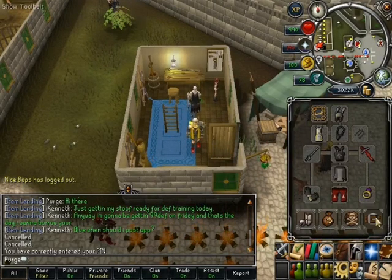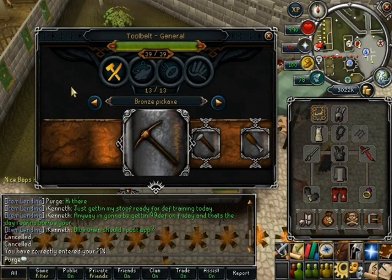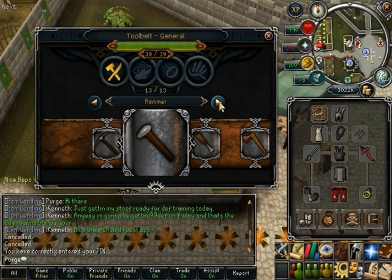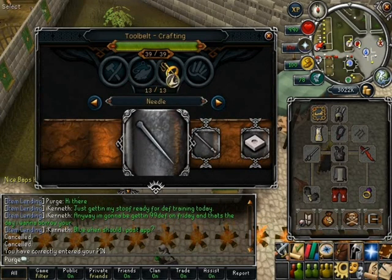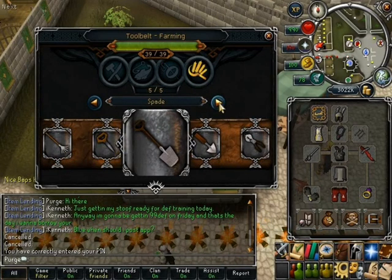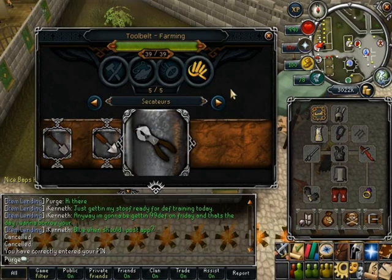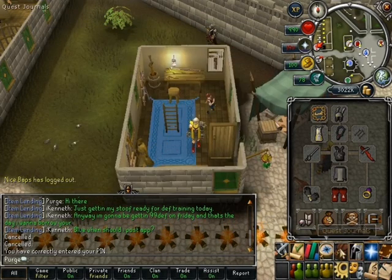If I go to the worn equipment screen and click this icon, it's called the Tool Belt. You get a nice interface, and the tool belt can hold a total of 39 tools across many categories. In General you've got pickaxe, hammer, chisel, hatchet; in Fishing you've got crayfish trap, fishing rod, small net, big net; in Crafting there's needle, glassblowing pipe, amulet mold, bracelet mold; and in Farming there's rake, seed dibber, spade, trowel, secateurs. As long as you have tools in your tool belt you can always use them wherever you need them, and they work passively — used automatically just by clicking on the relevant option.